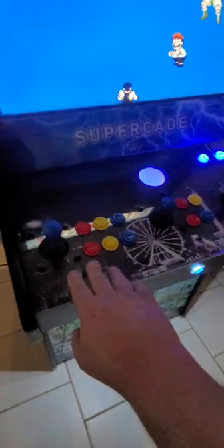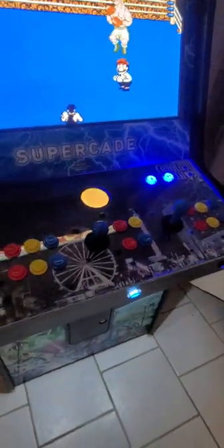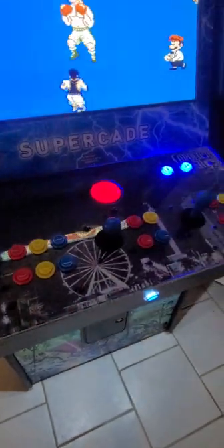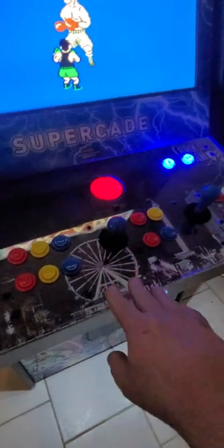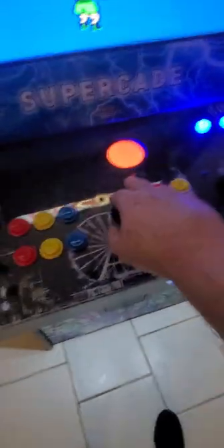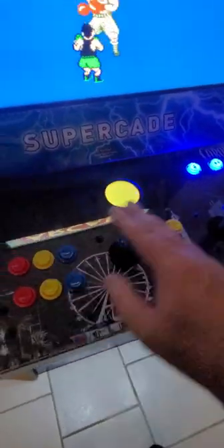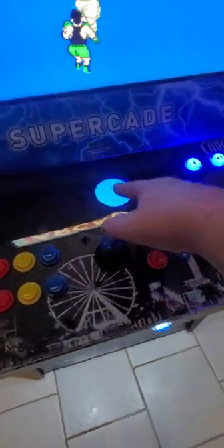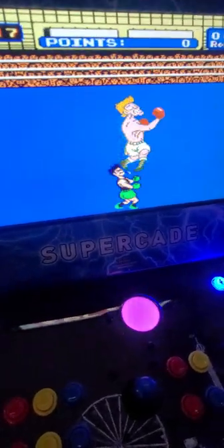What you have here is a Player One 8-way joystick and a Player Two 8-way joystick so you can play your fighting games and console games. You have all these buttons, especially for Street Fighter and Mortal Kombat — you have to have all those to play, and that's the way it's set up. For your Pac-Mans, Ms. Pac-Mans, and Donkey Kongs, this is your 4-way joystick, and that's going to help you navigate those old-school games. You also have a trackball to play games like Centipede, Millipede, Missile Command, and so many other trackball games.